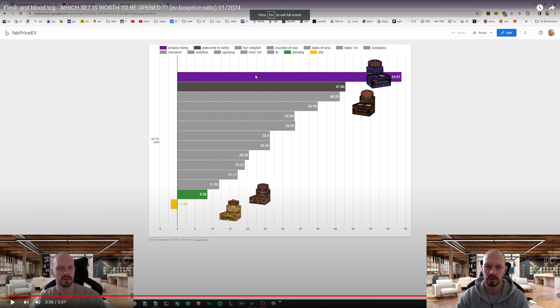Last time it looked like this: if you were to open an Arcane Rising box you would pay 64 bucks more than the value of the cards. On the other hand, we had Dusk Till Dawn where the cards inside were worth more than the box price. And we also had Dynasty in second place where you were just paying 8.60 — that was your cost of entertainment.